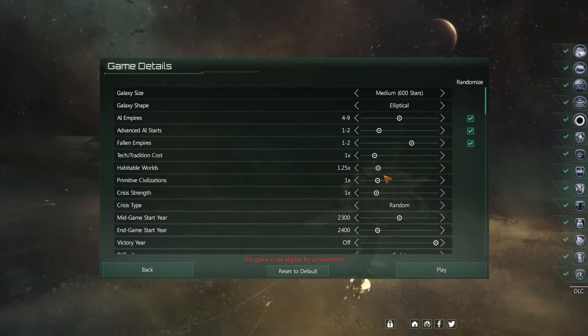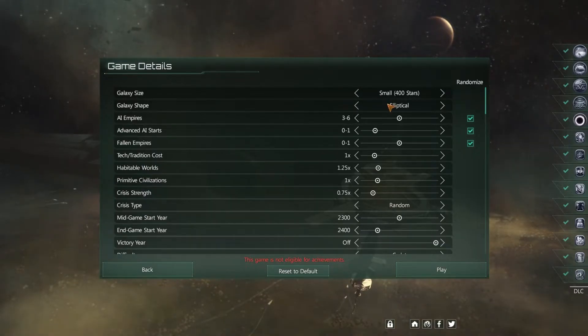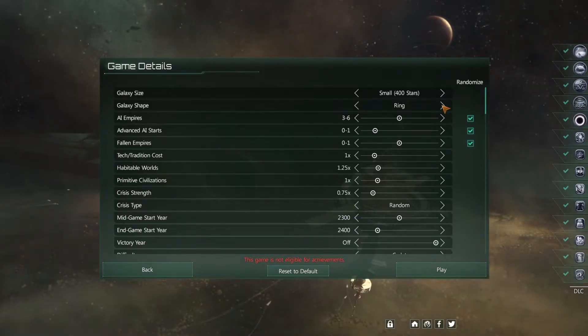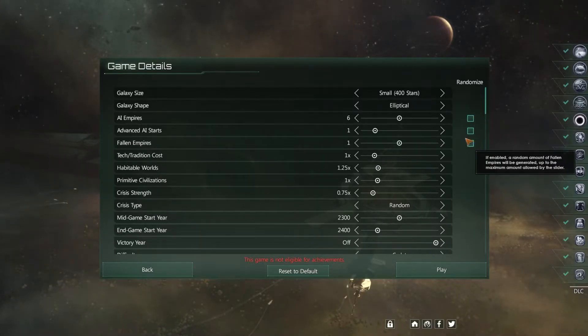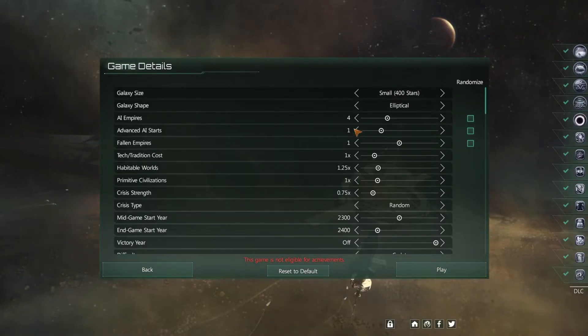Here are the settings that work best for me as a beginner. I started out with a galaxy size of 400 — that just reduces the amount of space you have to play in to make for a quicker game. I left the galaxy shape set to elliptical, which is the default. Things like a spiral or a ring can give you problems in case you end up next to an ancient empire that's too strong. As for the randomized checkmarks I turn all those off, and for AI empires I'll set that to a low number around 4.